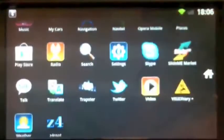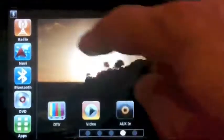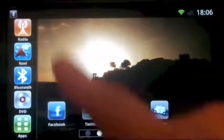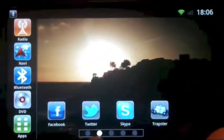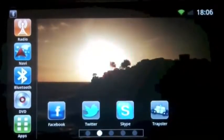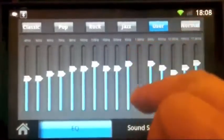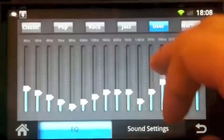To add an app, just press Apps and pick what you like — for example, Radio — and put it on the main screen. You also have Facebook, Twitter, and Skype so you can choose your favorite form of communication. And here is the equalizer where you can make your own private settings, whatever you like.